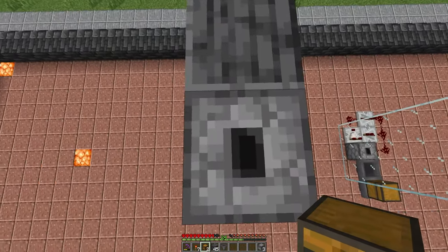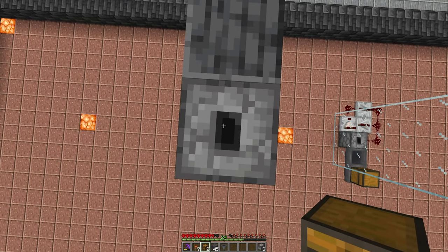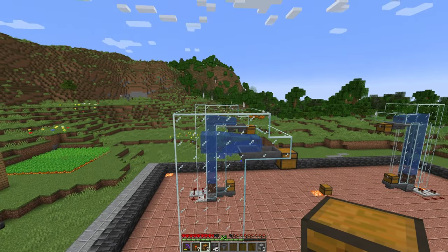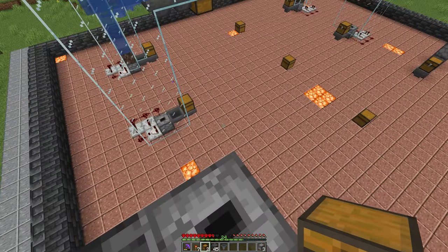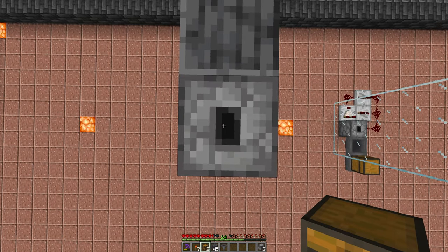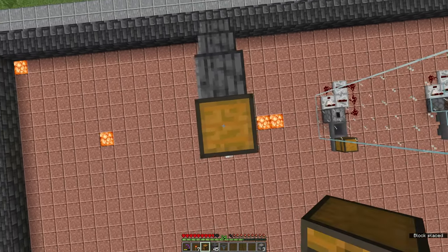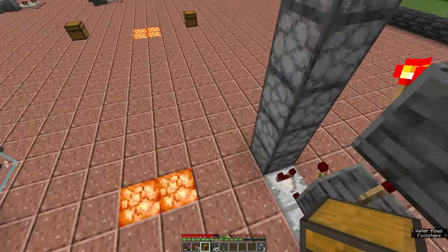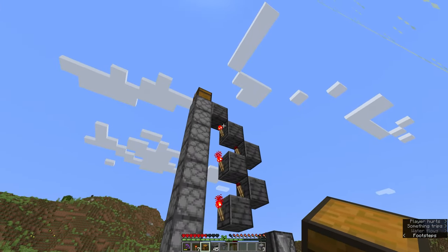Then you can go ahead and place your chest on top of this dropper, or you can feed it into a set of hoppers, or make a water channel like those ones. How you finish the top of this is entirely up to you, but for the sake of ease we're going to place a chest on top, and that is once again this elevator done.